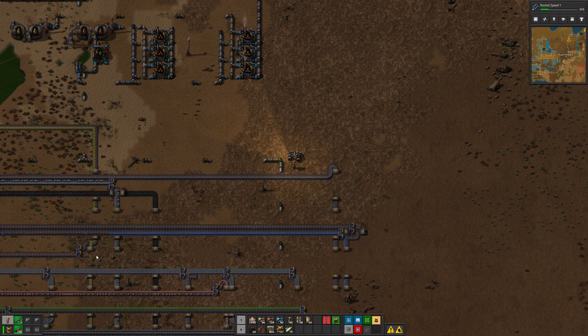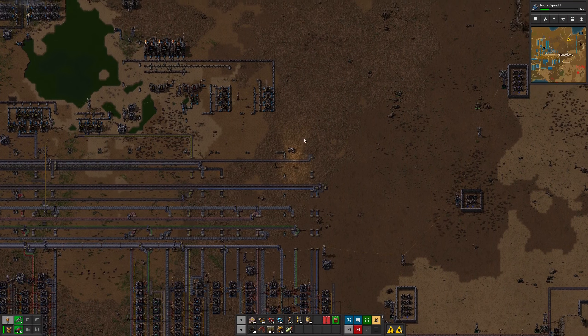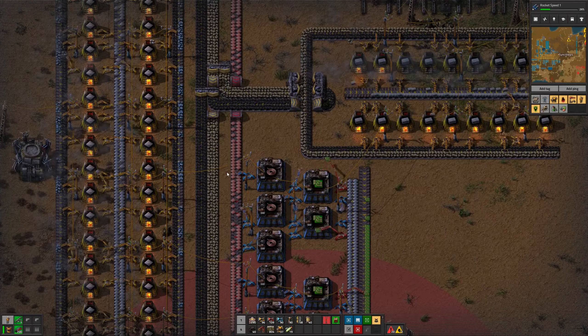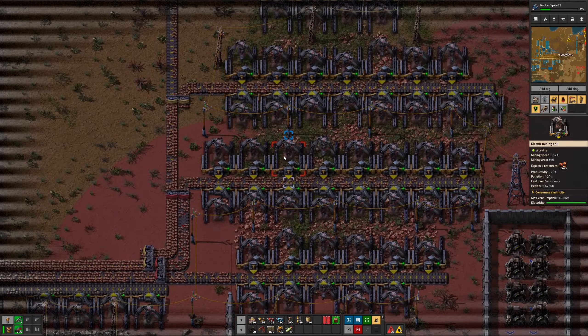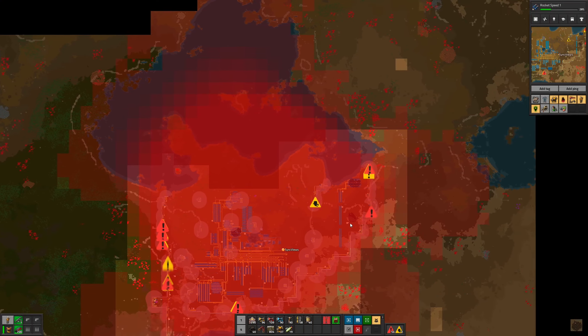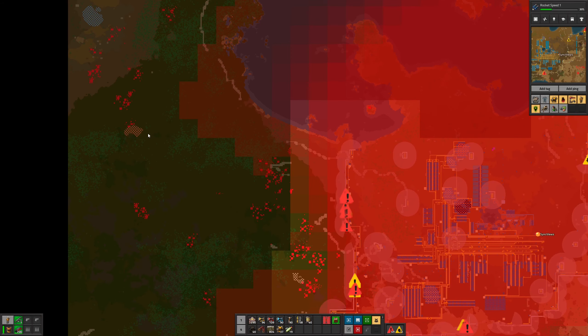Welcome back to Factorio and the April 2021 community map. Last time I got the utility science done as well as previously doing a lot of expansion work. I'm really short on copper though — this is basically the limiting factor right now. There's not really much opportunity to add more miners here, so I basically want to go and get either this patch or one of these. This one looks like the easiest to get to because the path is mostly clear.